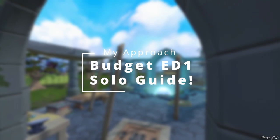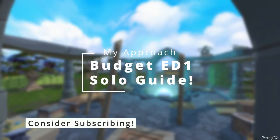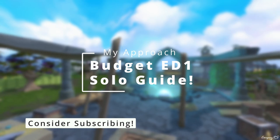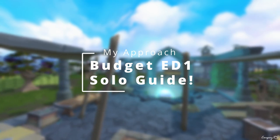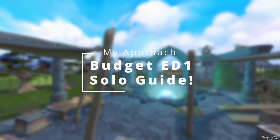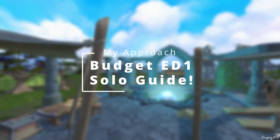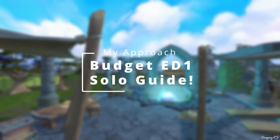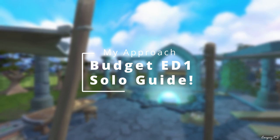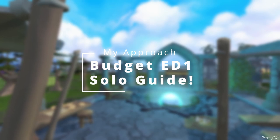In this guide, we're going to be looking at a budget setup for ED-1. Being that this is a budget setup, this is not going to be the most expensive gear by any means — it's actually a pretty cheap setup. The total cost is around 1.2 billion, including everything: weapons, armor, jewelry, rune pouches, and ability codexes. For an all-said-and-done package to go out and do some ED-1, that sounds like a pretty good deal.